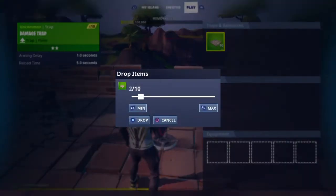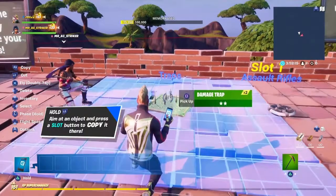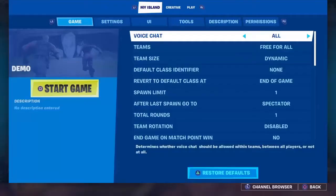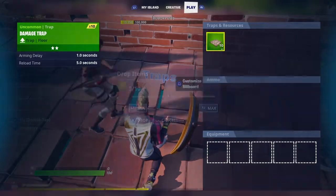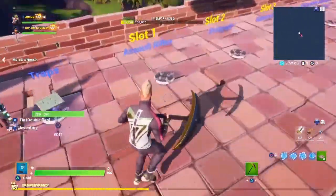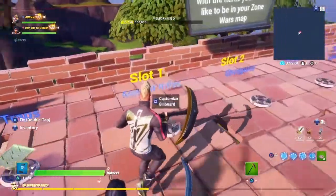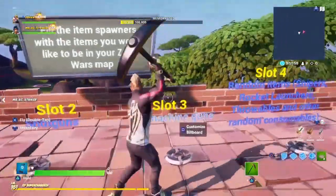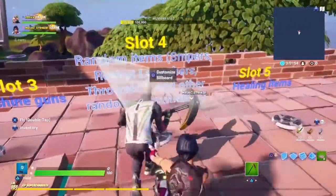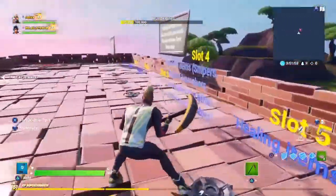Get the items from the creative menu and drop two. Do the same for all the others — the assault rifles, shotguns, SMGs, snipers, and healing items.